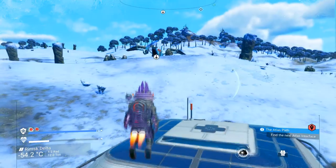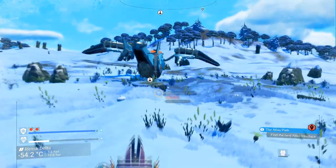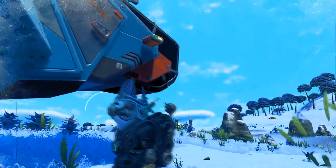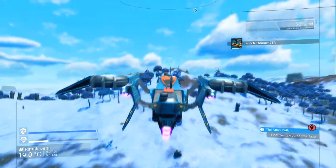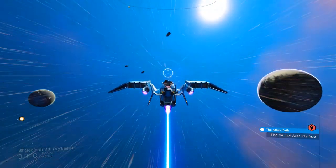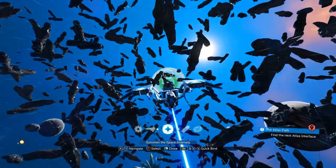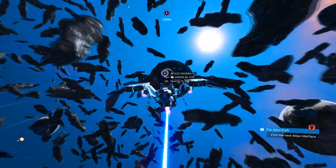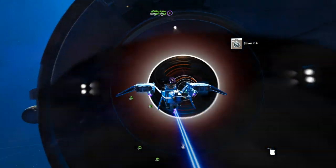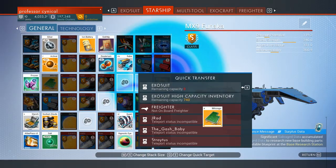We're gonna run back over now to our starship and jump into it. One of the biggest things I will say about this glitch: once you're in your starship, do not jump back out of it — it's imperative. If you do by mistake, not to worry, it just means you're gonna have to do the glitch from the start again. Keep into it and then fly up to the anomaly. Once you get to the anomaly, go on through and fly through to the nexus. As you're flying through, get an item ready to transfer — it has to be an item that you are not duplicating. I just used something in the starship's inventory. Get that ready as you're flying through.